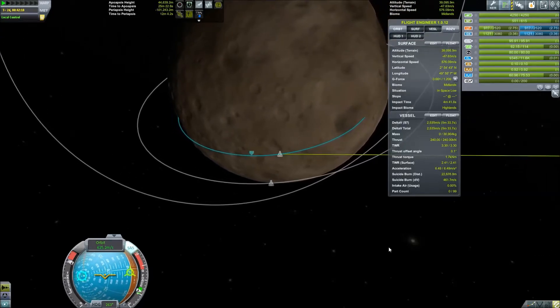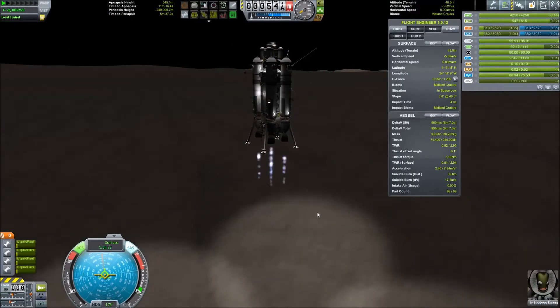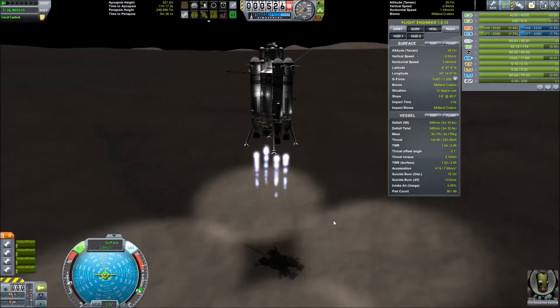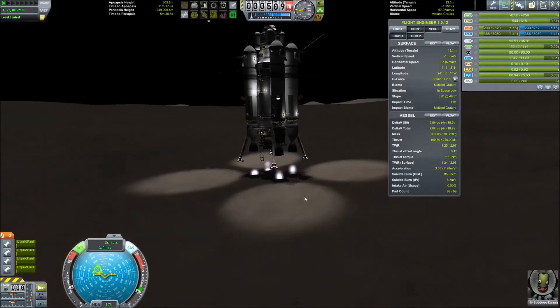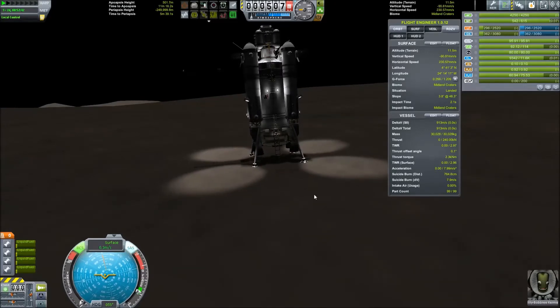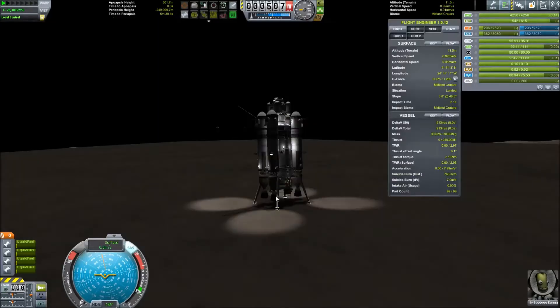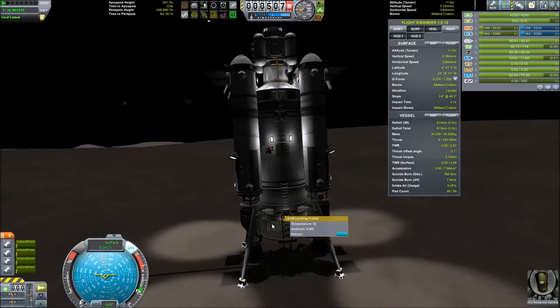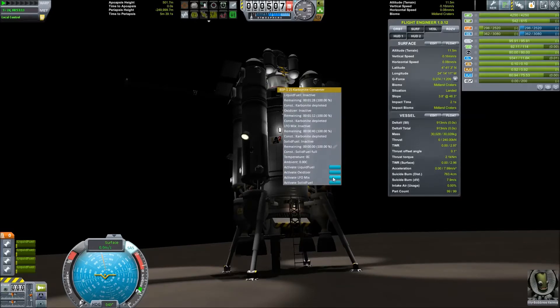Now we're going down for the next biome, which is a midlands crater. Touchdown — another successful landing on Moho! Midlands crater, am I correct? Yes, midlands crater. We need to start extracting some carbonite again, and we can turn it into liquid fuel.